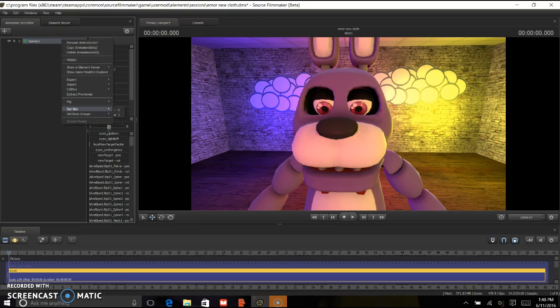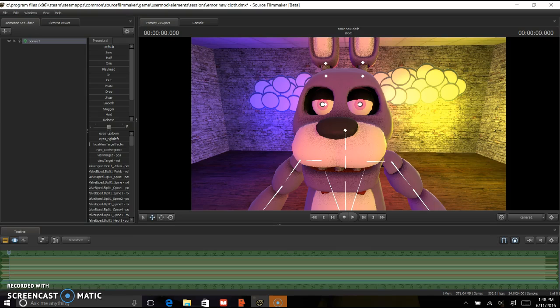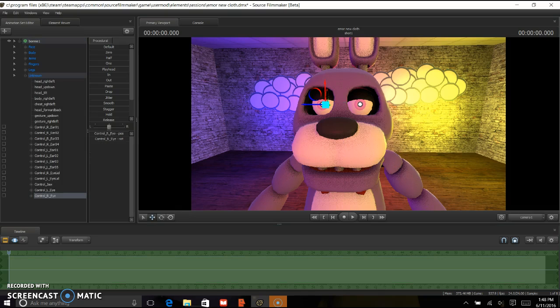Next thing we're going to do is go here, set Body Control, Single Eyes, and then you put them on Glow. It comes on like this. We're gonna go here, press Ctrl, get the eye, and you're going to change it to 180 — like this, right there.